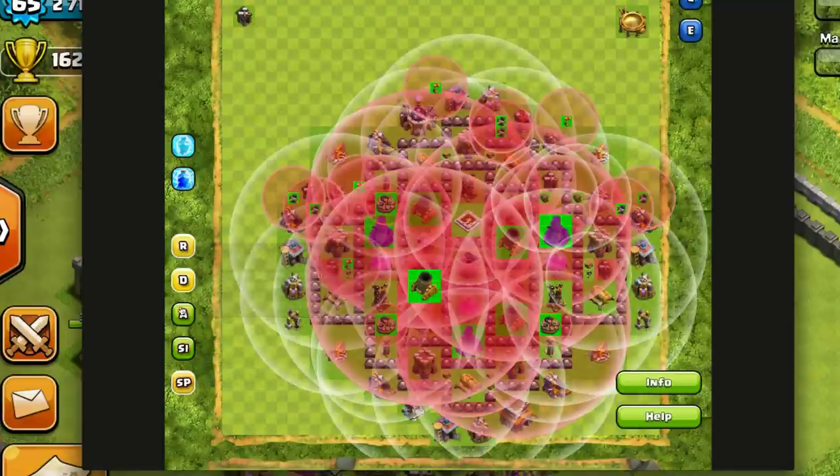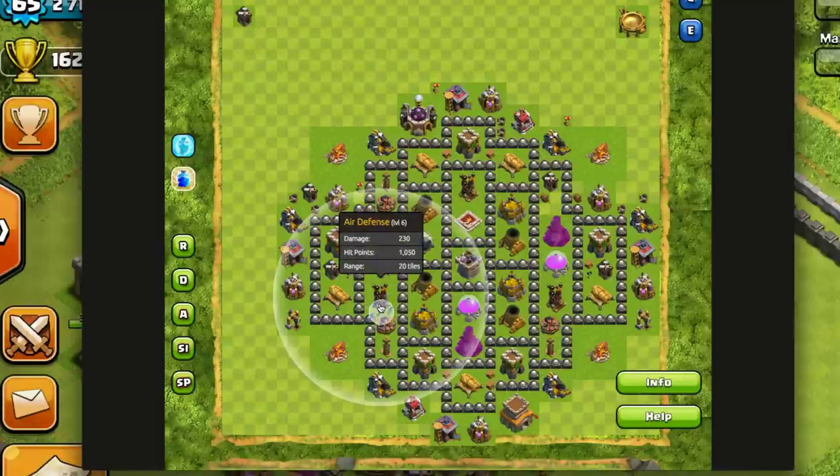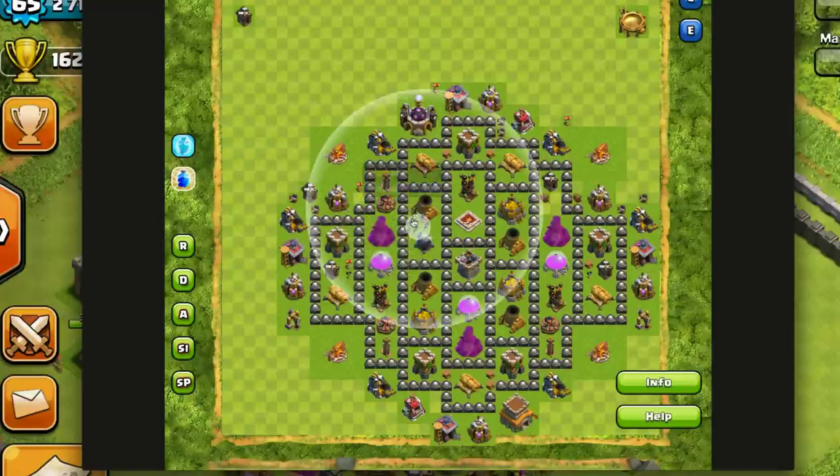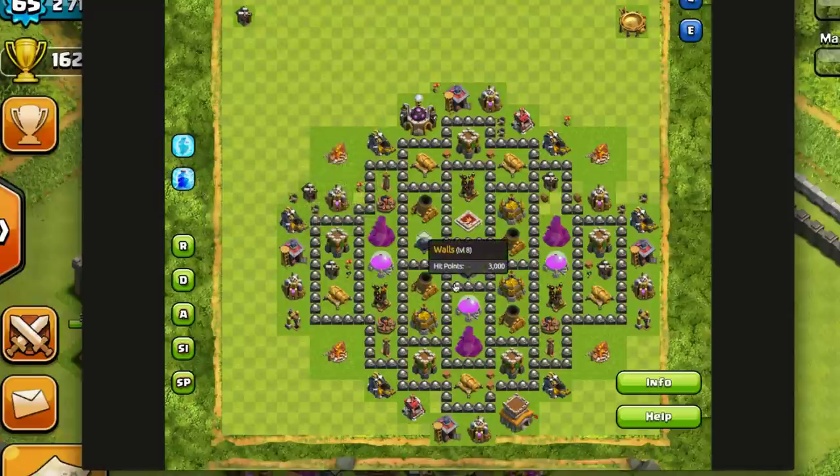It shows single target and splash damage targets, and you can toggle and layer them all on top of each other. It also shows freeze spell radius and lightning spell radius — so you can place a spell and see how much it covers. If two buildings are close together, you can see how multiple lightning spells might concentrate on that spot. I'm going to mirror this design on my own base. I'll be back in a minute after spending about half an hour in the editor.